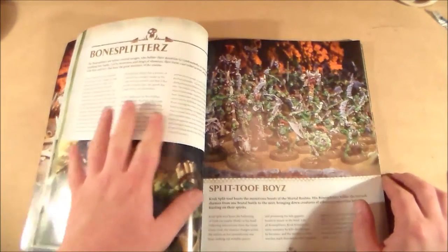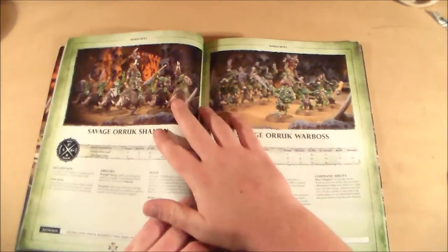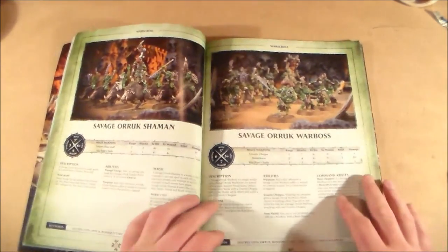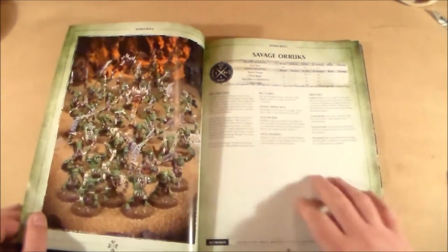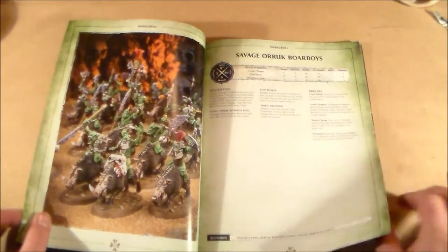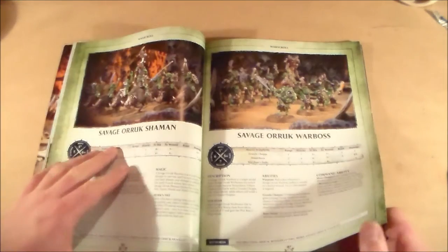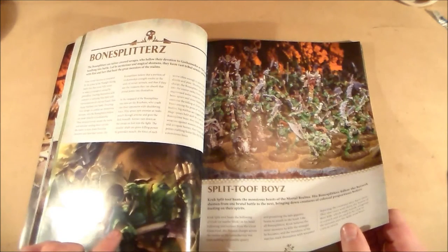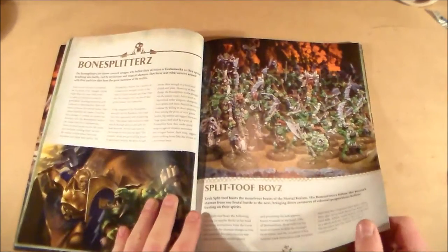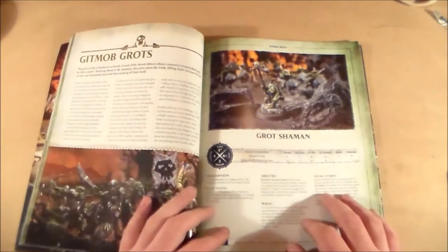Now we have the Bonesplitterz, which are the old Savage Orcs. There are no new additions to these yet, but you have an Orc Shaman on Boar, a Savage Orc Warboss, and your Savage Orcs which look fantastic on round bases, plus Orc Boar Boys. It's a pretty small faction but they have their own Battletome out as well.